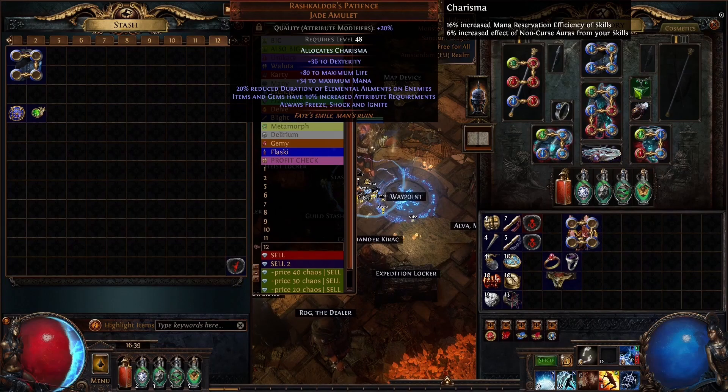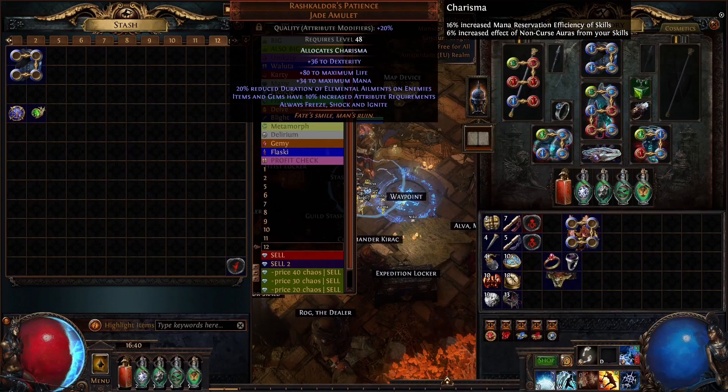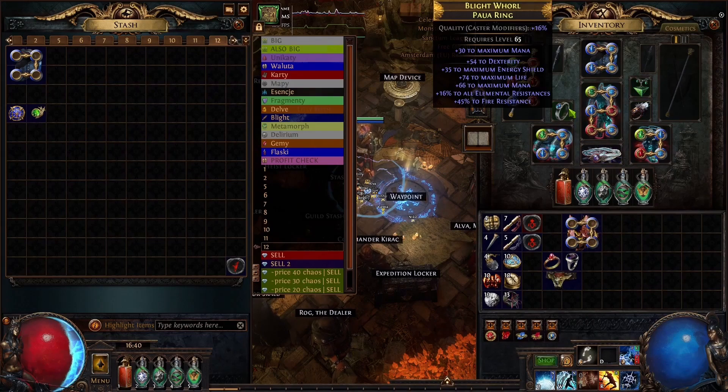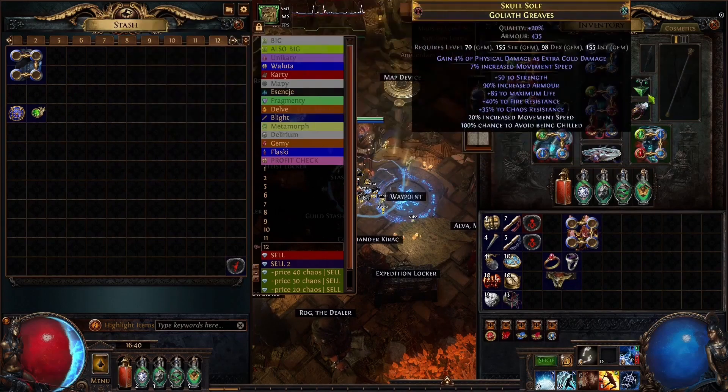The Amulet is Rakshkaldor's Patience. We use it to guarantee that our Frost Blink will always freeze the enemies. And one thing that you can swap it for is Ashes of the Stars because of quality and reservation efficiency. I don't think I will be replacing this amulet because I don't really feel the need for it. For Rings, one of the rings is trying to fix all your problems with res and dexterity as well as get some life. If you can do that on one ring it's very good. The Polaric Devastation is probably the most expensive item you will see from all of these items.